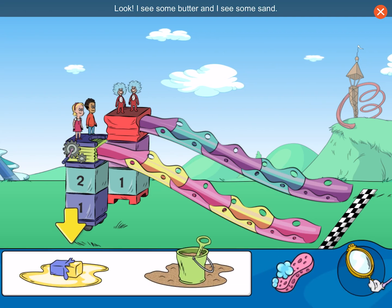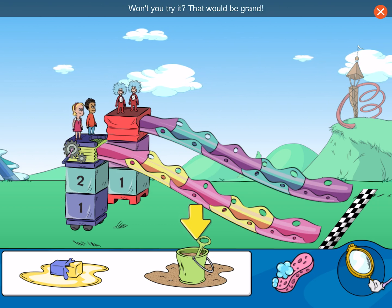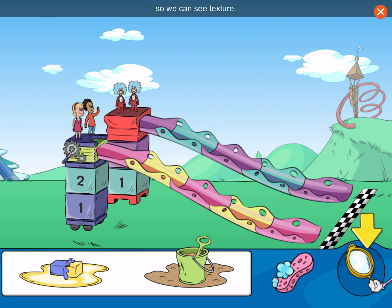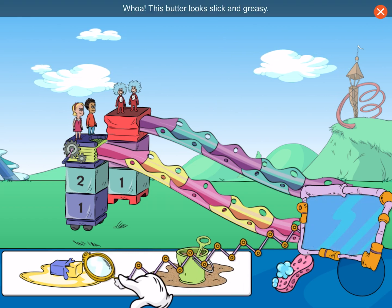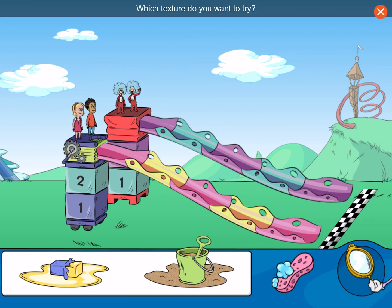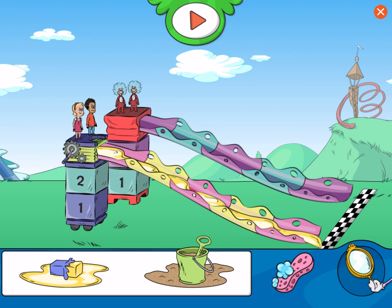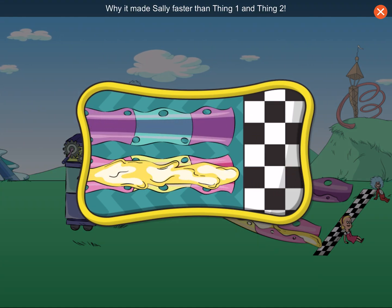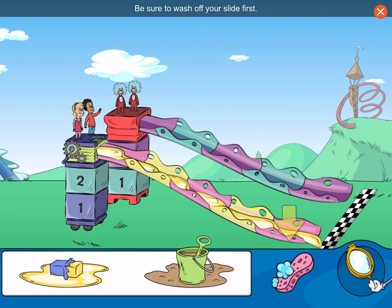Look! I see some butter and I see some sand. I wonder what would happen if we painted the slides. Won't you try it? That would be grand! The Micromaboodle helps us examine things up close so we can see texture. The sand looks rough and gritty. Whoa! This butter looks slick and greasy. Which texture do you want to try? Whoa! You tried butter. How clever of you. It made Sally faster than Thing One and Thing Two. If you want to try a different kind of texture, be sure to wash off your slide first.